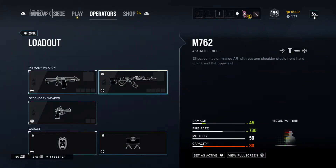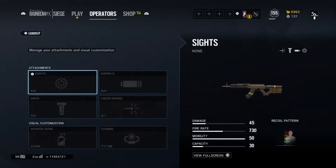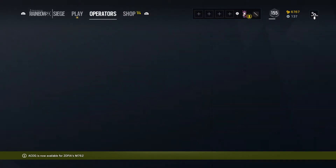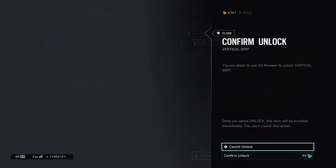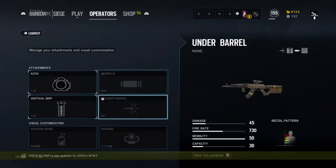Let's go back to Sophia's loadout. I'm probably not gonna be using her light machine gun that much because her assault rifle, the M762, is way better. So I'm gonna go ahead and put attachments on this gun first. As you can see, they're all the same attachments — no new attachments, nothing special.